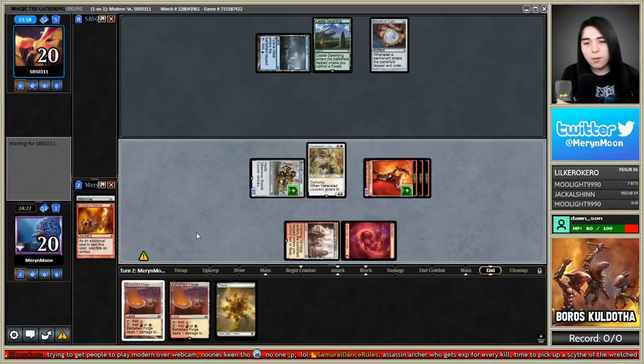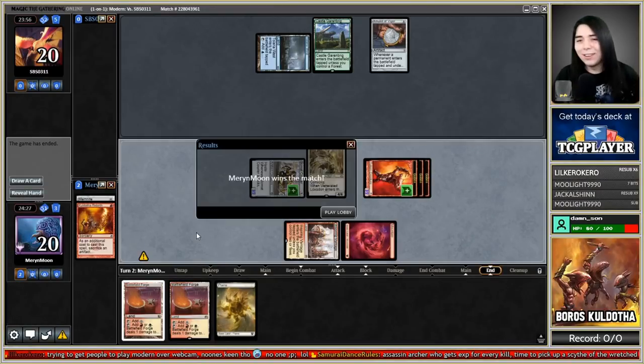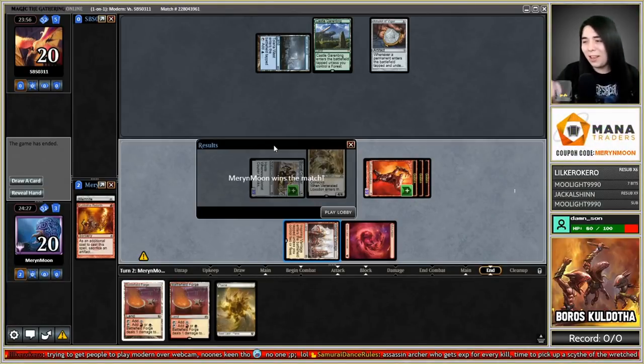Turn two, we have 12 power on board — just gotta swing twice. They scoop! You could have just drawn Titan and Eldrazi and we'd die, but they just scooped the entire round. Putting it on YouTube so everybody can see — no quit-outs!